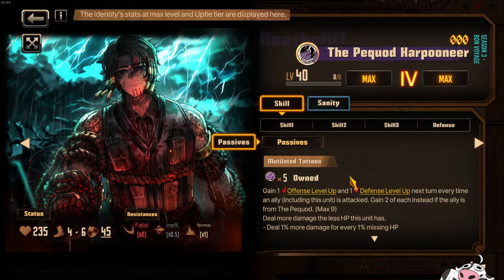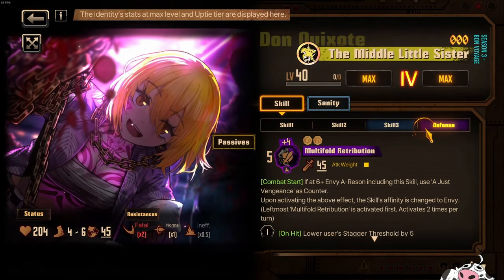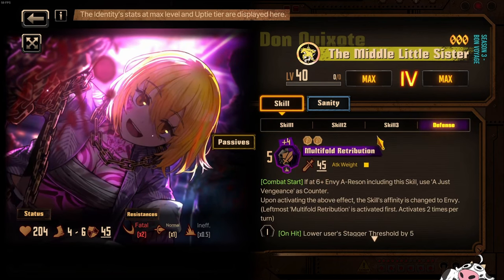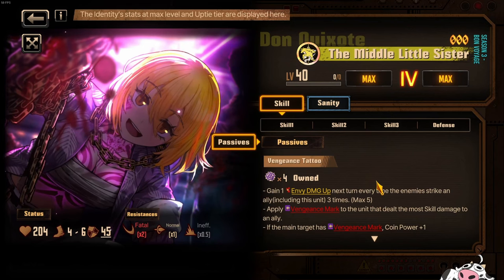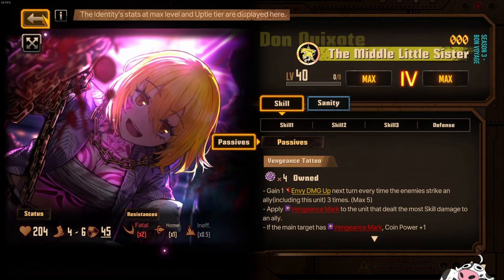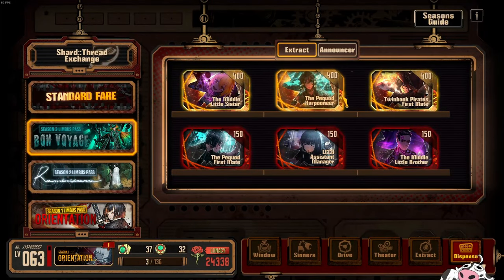He can also be a good aggro generator for the middle gang. Dawn doesn't really generate aggro on herself either, which means Pequod Heathcliff can tank for middle Dawn — even though middle Dawn will want to counter attacks specifically to trigger her skill tree. She wants to target the one with Vengeance Mark, so she will intercept the move from the boss — maybe a weak move — while Pequod Heathcliff draws aggro from all the other moves. That way middle Dawn will be able to counter the one that actually matters, the one that does the least damage to her and where she can target the Vengeance Mark target.